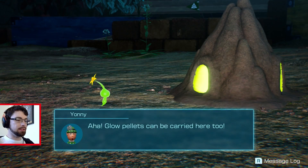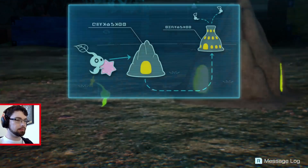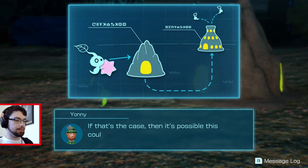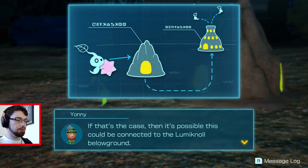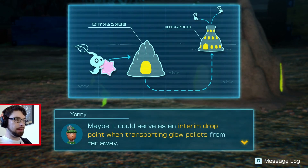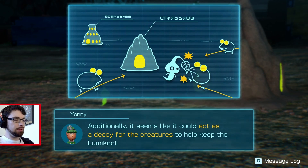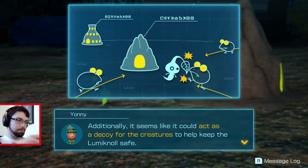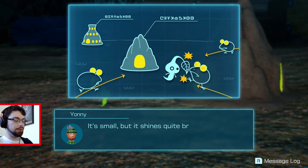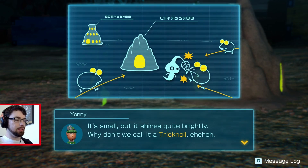Glow Pellets can be carried here too. From the look of it, this could be a juvenile form of Aluminol. If that's the case, it's possible this could be connected to the Aluminol below ground. Maybe it could serve as an interim drop point when transporting Glow Pellets from far away. Additionally, it seems like it could act as a decoy for the creatures to keep the new Aluminol safe, so we can push forward. It's small, but it shines quite brightly — why don't we call it a Tricknall?